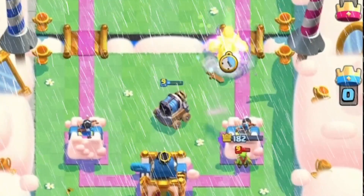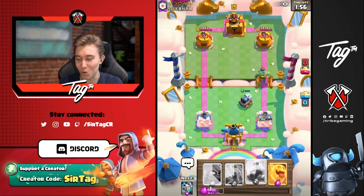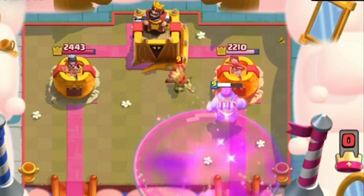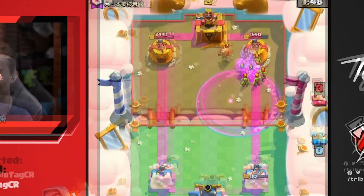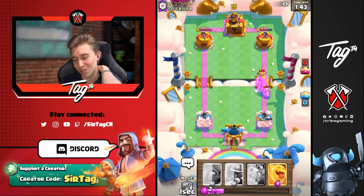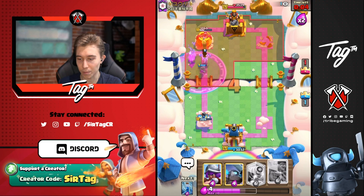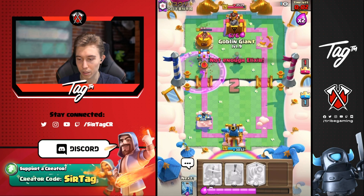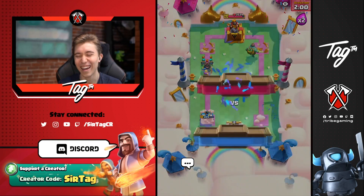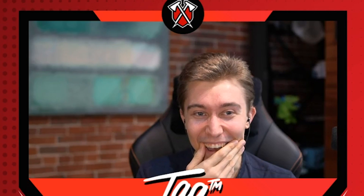I can go for a Goblin Giant, keep the Sparky alive, go for a Heal Spirit, rage everything up, and maybe force out a Rocket. He goes for a Log — I was hoping the Sparky would stay alive, but we're in a bad spot now. I shouldn't have zapped that because we're going to lose the tower anyway. That's a crap ton of damage. That should have never worked — I don't understand how I won that game.